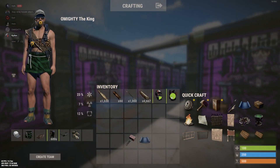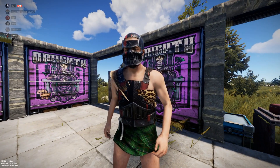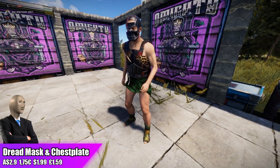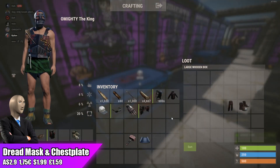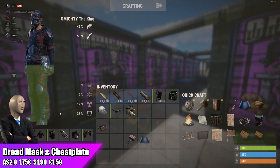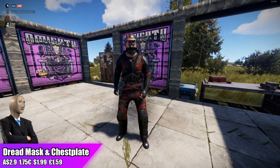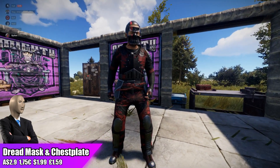We're getting the Dread Chest Plate and Metal Face Mask. Overall, these are both very unique-looking metal armor pieces in my opinion. They are going for above the center price at 90 cents each, which isn't great, but they are going to be pretty easy to pair with other skins since they're black and red — basically the edgy kids' dream. They're currently in the top three for top sellers.